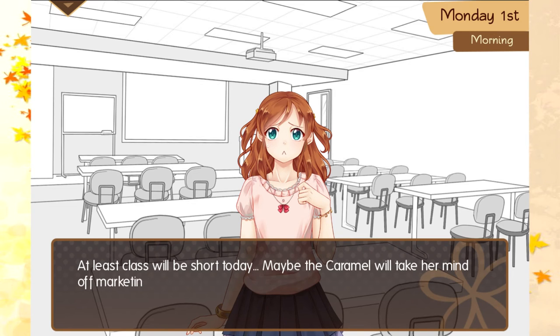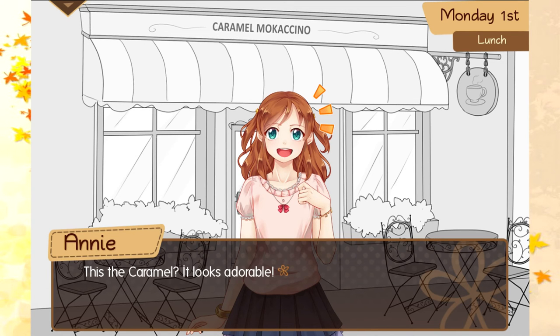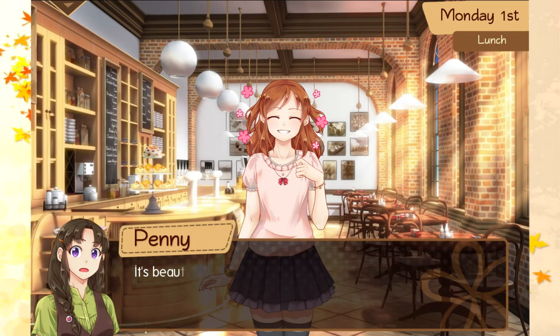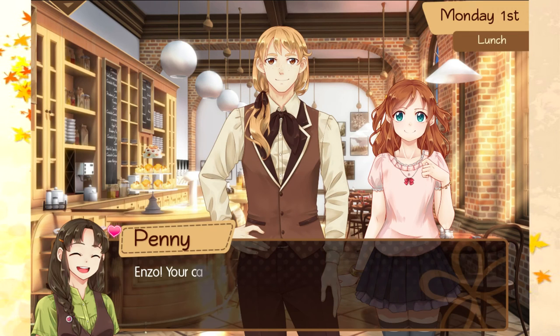At least class will be short today — maybe the Caramel will take your mind off marketing. Having to make speeches is never fun. The Caramel — it looks adorable. I bet it's even cuter on the inside, knowing Ensel. Who's Ensel? It's beautiful. Penny. Oh damn, that hair though. Those are my hair goals — I want to grow my hair like that. It looks so good.